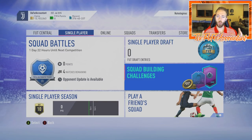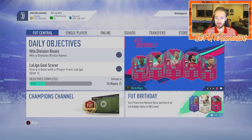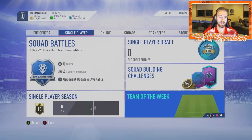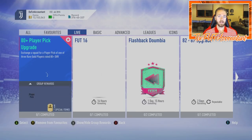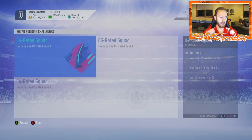Hey guys, it's Nate aka the Foot Accountant. Welcome back to the channel. Today I want to talk about some stuff that went on in the market because we got some big time SBCs today, some new weekly objectives, and there were a lot of market movements today because of what happened inside the game. The biggest thing that really shook up the game content-wise today was the middle icon upgrade SBC.